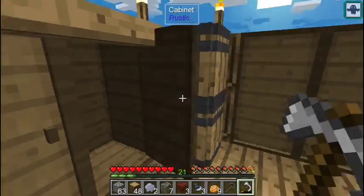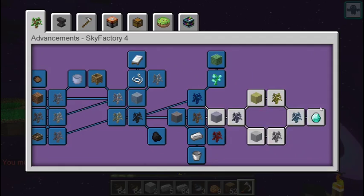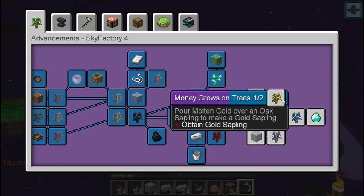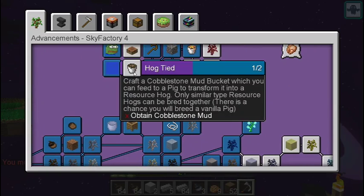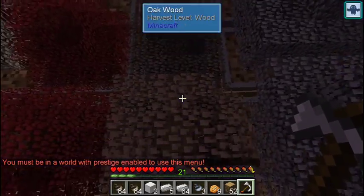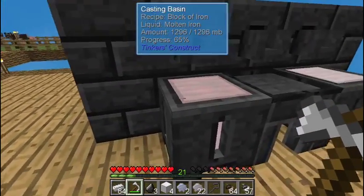I just figured out how to check advancements with L. We are very close to diamond — I need to obtain gold, silver, and lead, and then I can get diamond. After that we're done with the entire thing, which would be pretty cool.